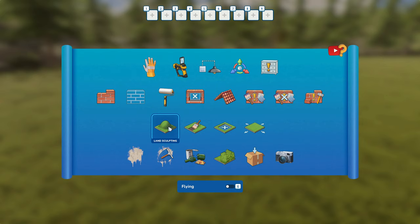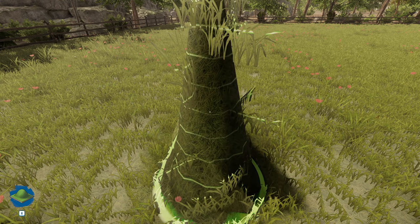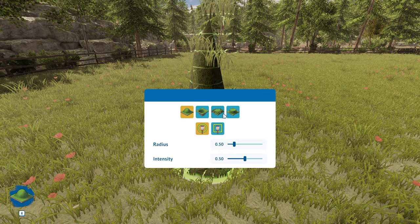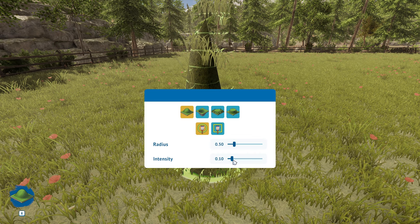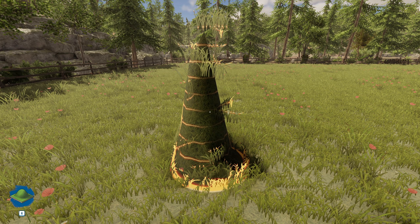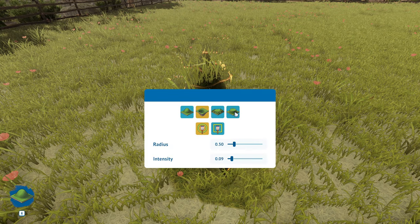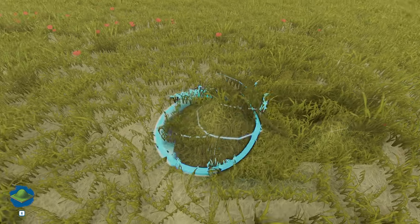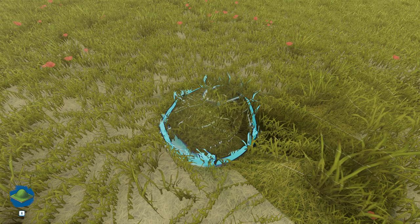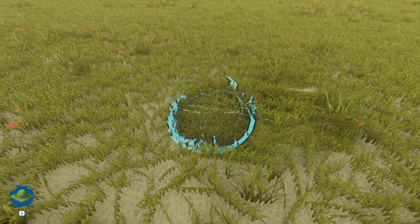I haven't manipulated the terrain on this before, so let's just see how it works. I can adjust the intensity and radius. There's a smooth tool here — clicking it seems to level the terrain. Yeah, that's a leveling tool. Pretty cool.